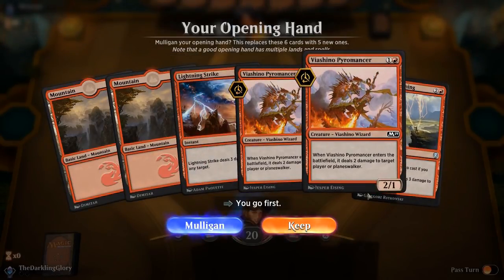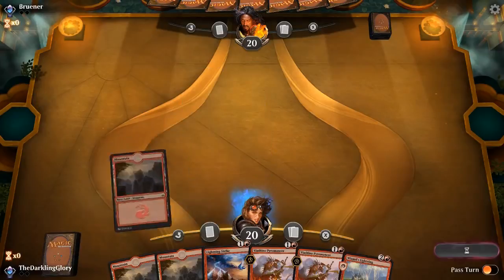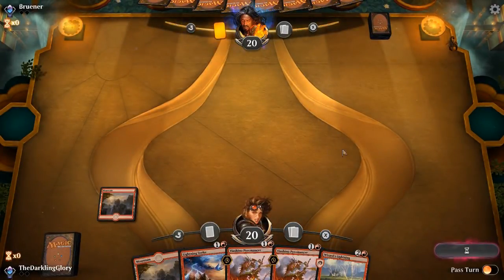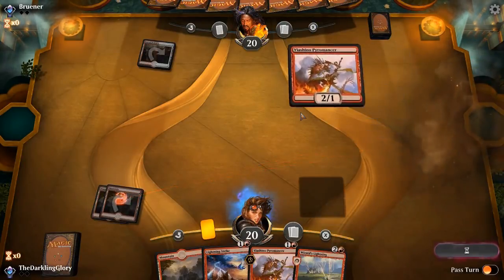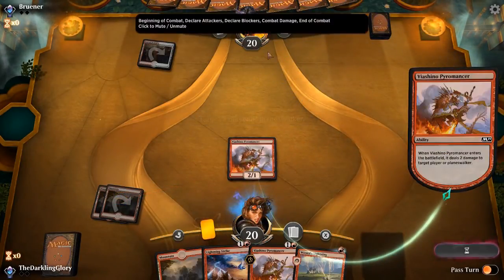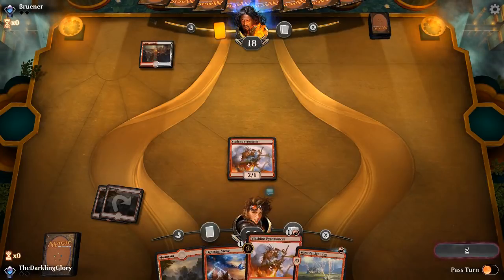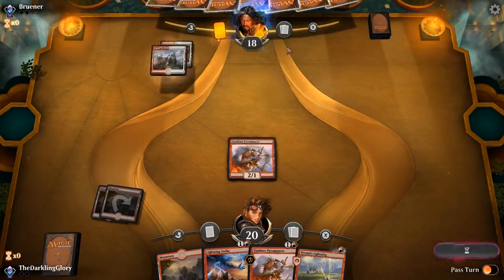If you were worried about the BG matchup, I think you should play the Flame of Keld version. The Phoenixes are good, but you can just get overwhelmed even with them. I think your best chance of beating them is to just Flame of Keld and just blow them up. This card is a little awkward, because it really isn't that impressive, but damn do they add up. It can just feel like you're getting buried in the unrelenting pressure of two ones that also dome you.